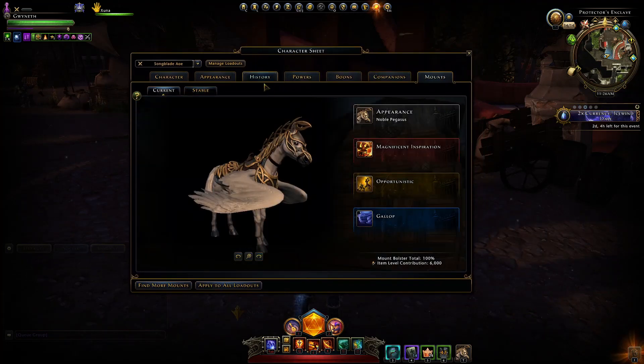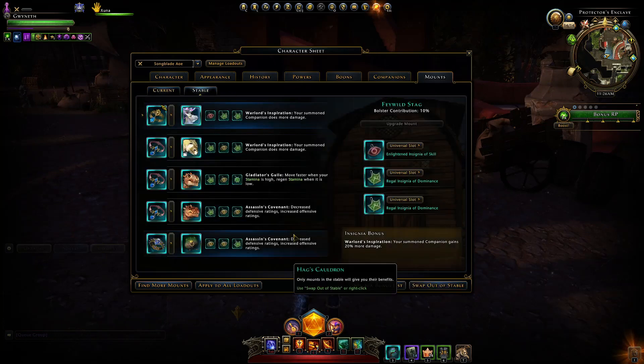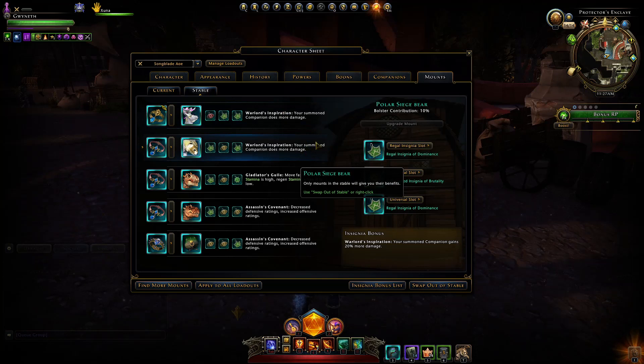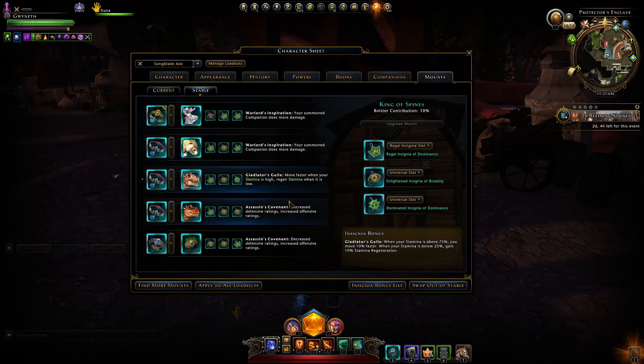For Mounts, I'm using the new Noble Pegasus with Magnificent Inspiration, which deals extra damage to enemies around it when summoned and buffs your Forte along with a 15% bonus depending on your roll-up. Using Opportunistic for Combat Advantage. In our stable, try to get Mythic Colors — ideally Encounter Power Damage for AoE, plus Crit Severity and Movement Speed. Using two Warlord Inspirations to buff my companion, one Gladiator's Guile, and two Assassin's Covenants, along with a mix of Skill, Dominance, and Brutality Insignias.